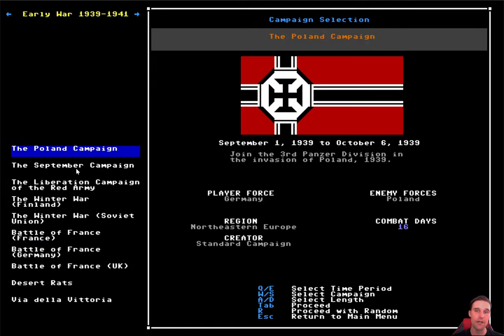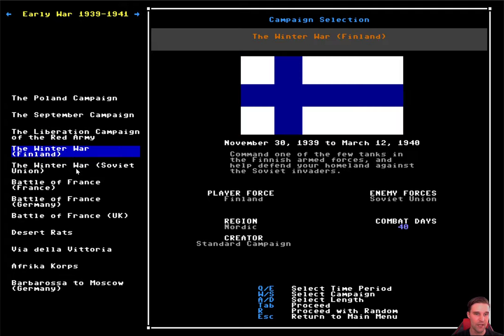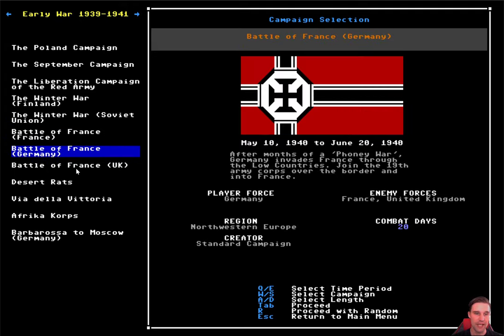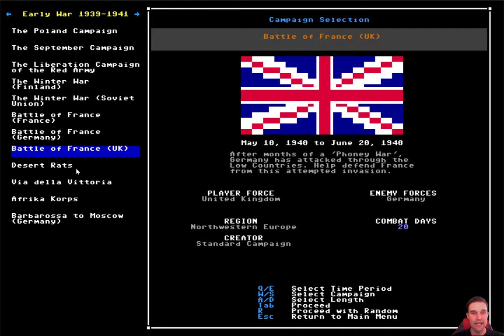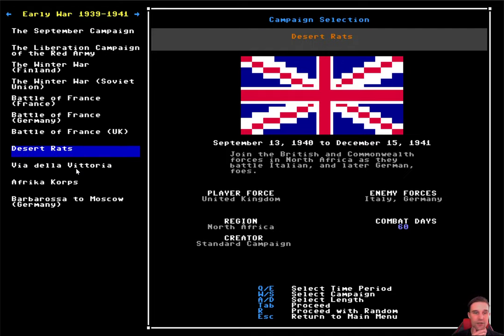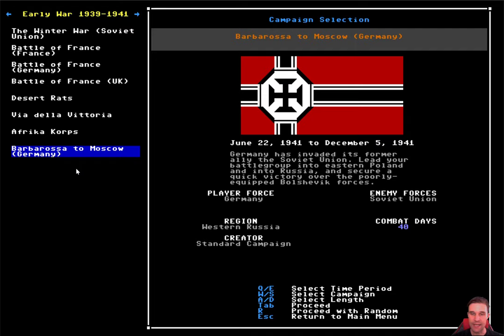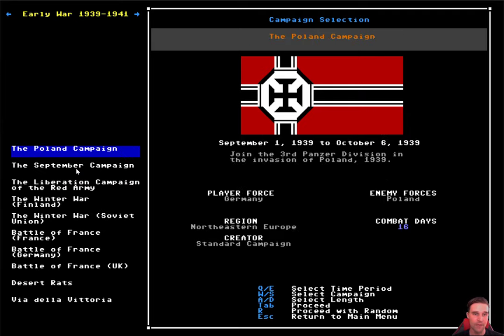We have campaigns all the way from the very beginning of the war: the Winter War between Finland and the Soviet Union, the Battle of France where you can play on the French, German, or British side, North Africa where you can play as the British Desert Rats, the Italians, or the Germans, and one of the most recent additions — the very beginning of the battles on the Eastern Front, Barbarossa to Moscow. At present you can only play from the German side, but I'm working on the Russian side as well. We're going to start with the Poland campaign.